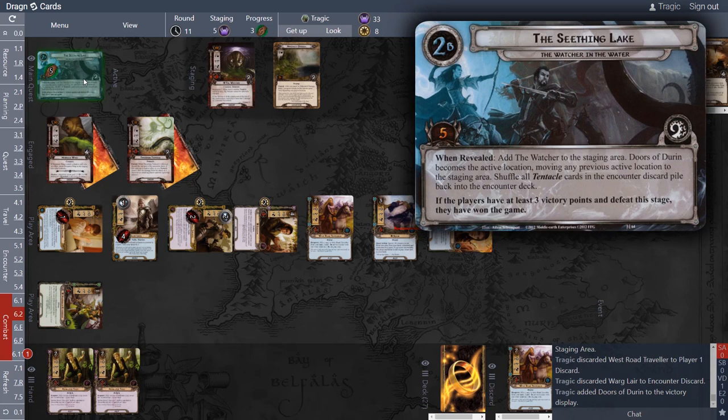Now that the Doors of Durin are in the victory display, we have three victory points. This location is already cleared, so the quest is done! The way I used to play was harder — I'd have to do one more questing round to get those five points. But that is finished — the quest is won.